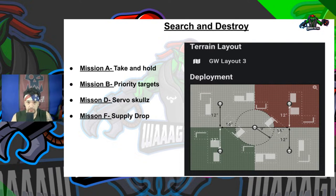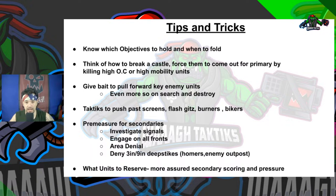Search and Destroy is covered across four missions: Mission A, B, D, and F - being Take and Hold, Priority Targets, Servo Skulls, and Supply Drop. For this presentation I'm going to be using GW layout three. I understand there's WTC and ITC, but the concepts will still apply - it's up to you to make the discretion, and matchup dependency is always going to be a factor. We're going to start off with the tips and tricks before getting into each specific mission.